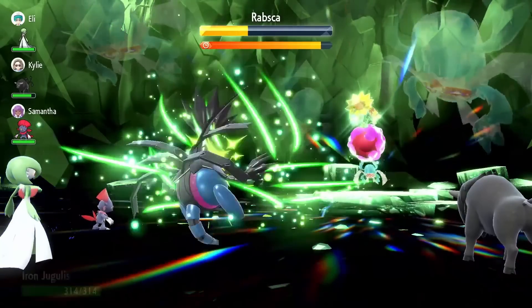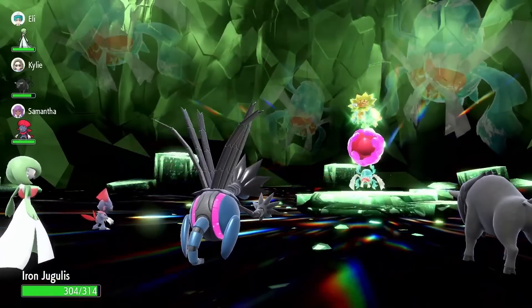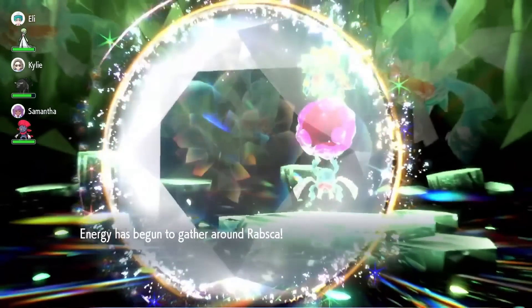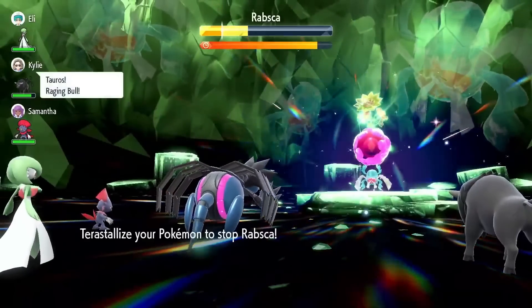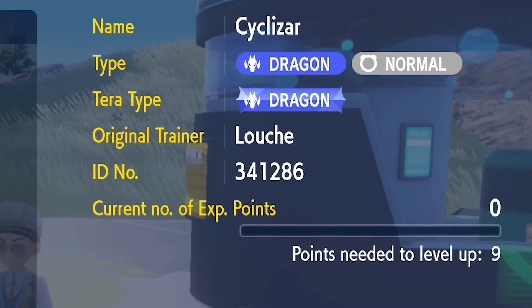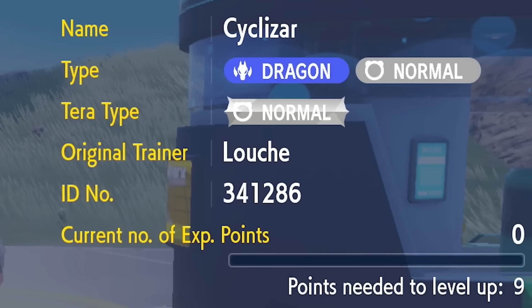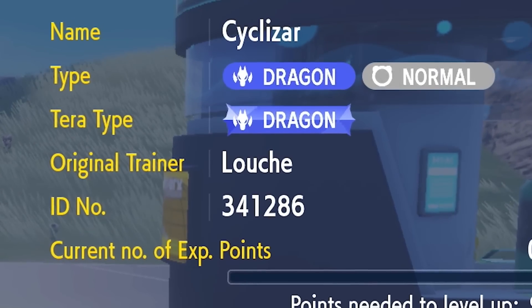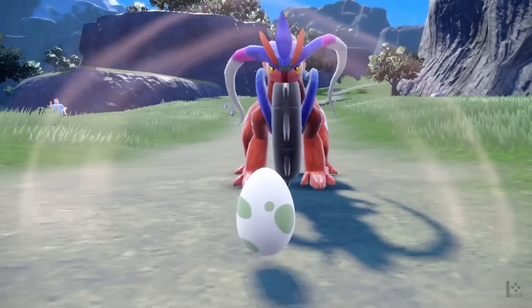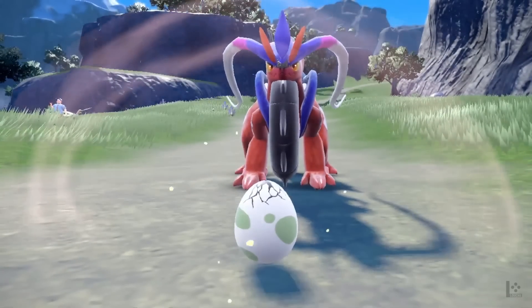Another reason for breeding, exclusive to this generation, is to reset your Pokemon's Tera type. If you got a Pokemon from a raid but don't like its Tera type, instead of using Tera shards to reset it, you could just breed it — that would completely refresh its typing back to one of the two types it naturally gets, or just one if it only has one type. This can save you a lot of Tera shards in the long run.